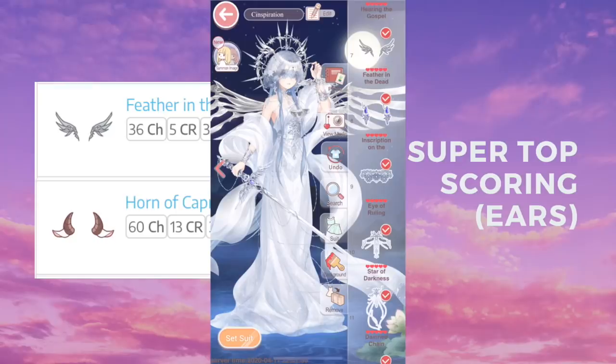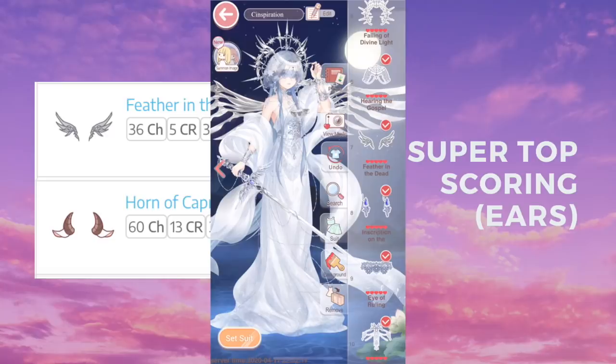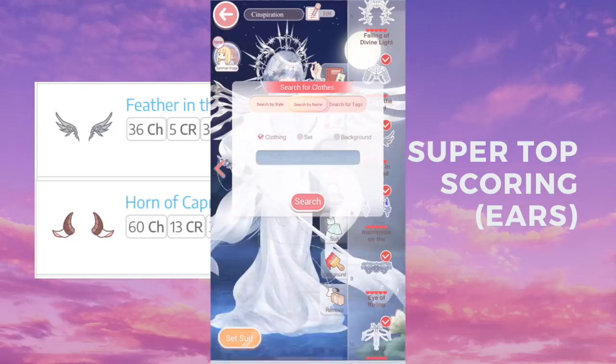Here are the super top scoring items for the ear category: Feather in the Dead End and Horn of Capricorn. Feather in the Dead End is from the suit Warfare Terminator — it's technically a free suit because you can get it from the association. If you're not finished with this suit yet, encourage your members to be active because all co-op suits are really pretty.